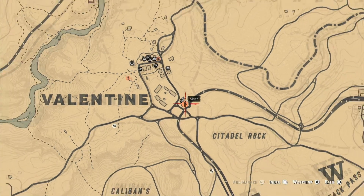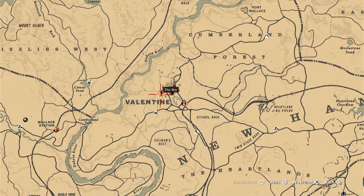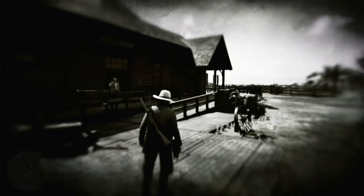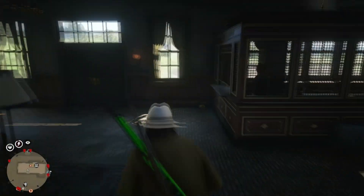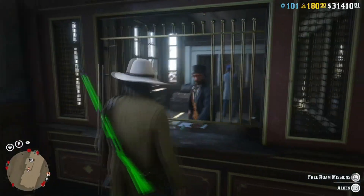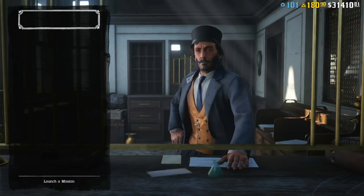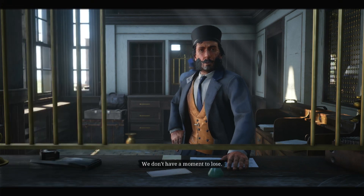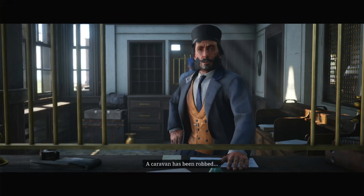Hey guys, the Better Editor here. I'm covering the solo money and XP method in Red Dead Online — not a glitch. For this month, the stranger missions are giving out double money and XP. There are quite a few bonuses going on, but this video is centered around just the stranger missions. You're going to go to any of the pedestrian symbols on the map — it looks like a stick figure — and go do their mission.